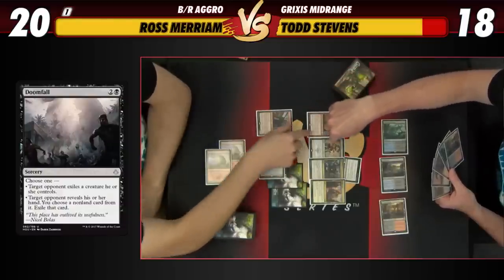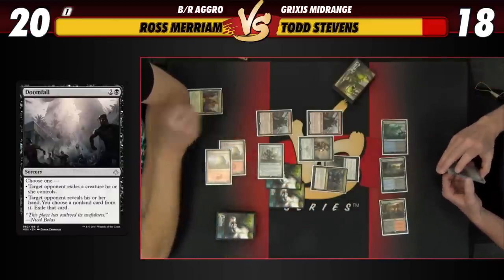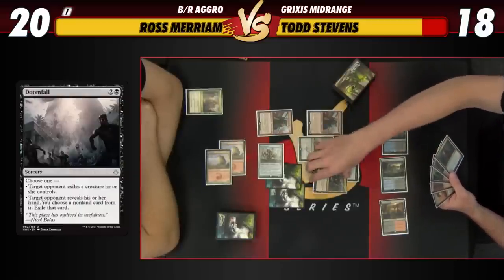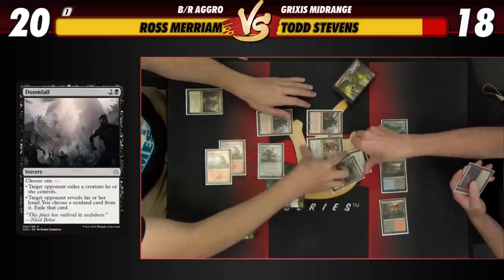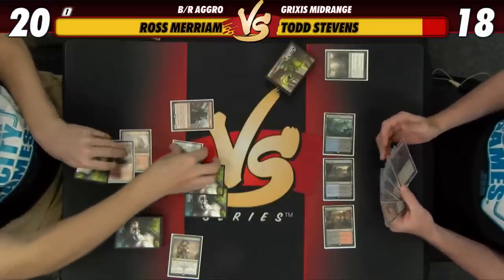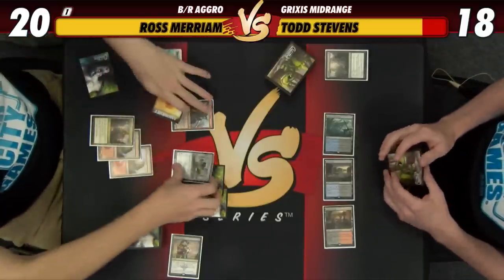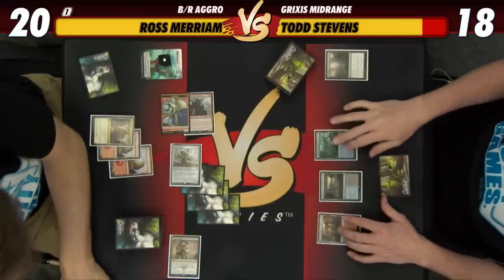I'll just deal with Karizev later — I'm going to take the Hour of Glory. Let's see, you can't particularly cast it right now and the Unlicensed Disintegration represents a lot of damage and we're going to be at a low life total. Hour of Glory — okay, final answer. Good. After that, that's the final part of my turn. Let's get a Jacob Baugh and our monkey friend Ragavan — smash for four, get another card under the Courier. You go to 14. Pass the turn.